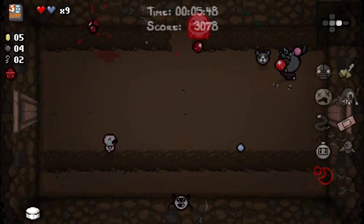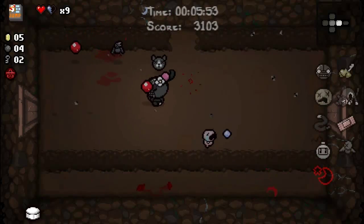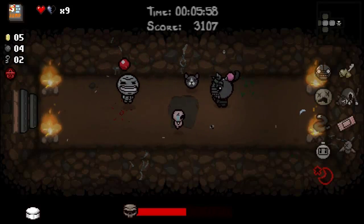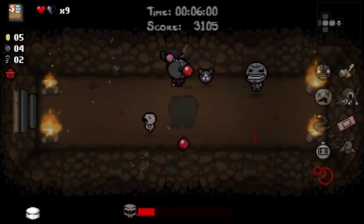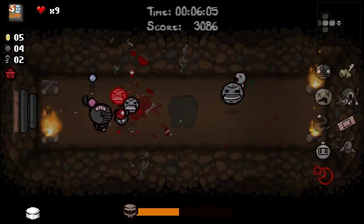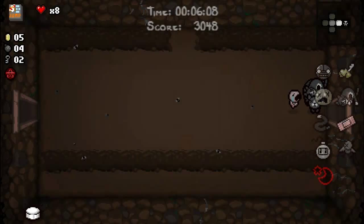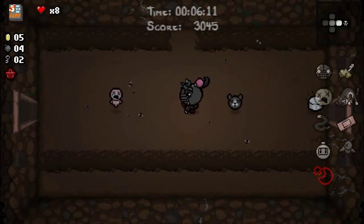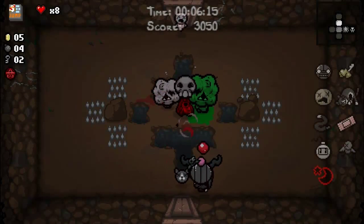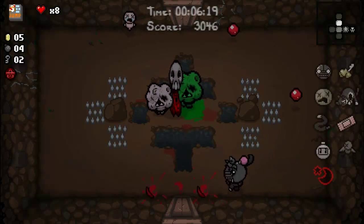Does it seem like enemies are being pulled in by me? It seems like it's coming toward me — so it's like Stranger Tractor. I'm going to die, I don't really care. Get me out of that room. Goodbye, Trinket. I probably would've been dead anyway. At least I found that crappy mini boss.